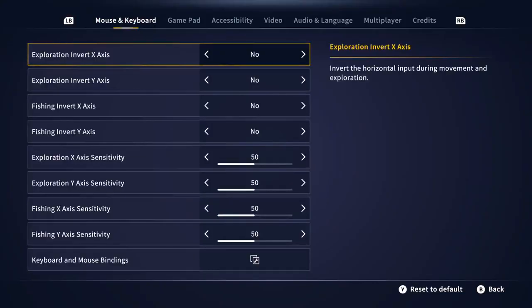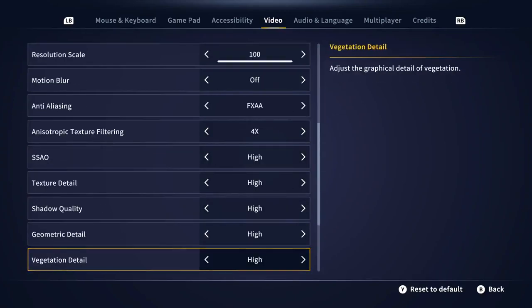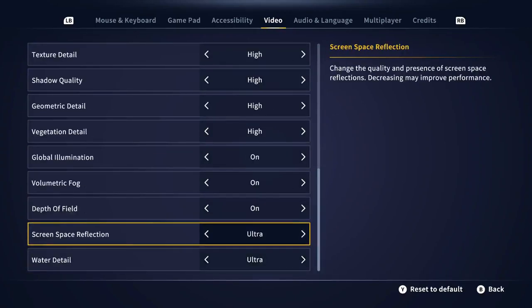Now I'm going to go back to options. Under screen space reflection, just lower this down to low as far as you can and turn it off.